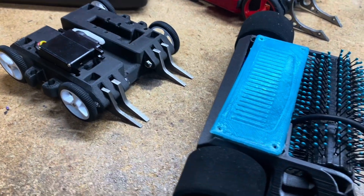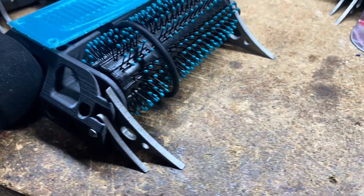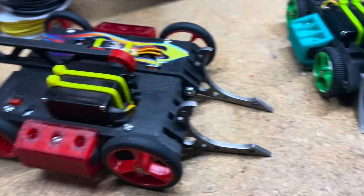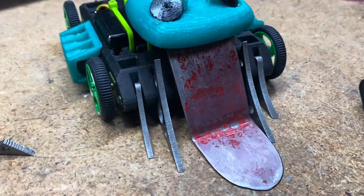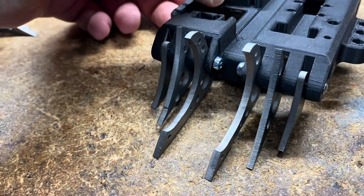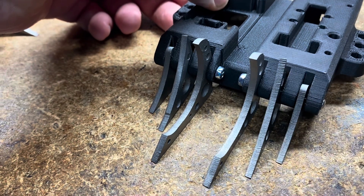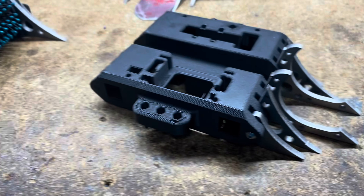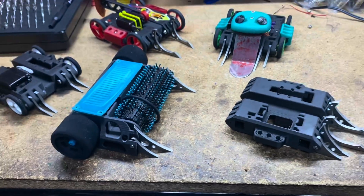I've spent the last couple of weeks working on different fork designs. I've been playing with different forks, driving around different forks, trying to get better at this. Because I feel like this is where I always screw up at BattleBots, and I do need to get better at this if I expect to start beating vertical robots. So I made a bunch of different mini fork robots and I've been driving them against each other. Here's what I've discovered so far.